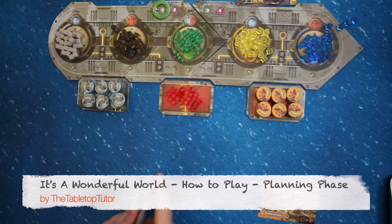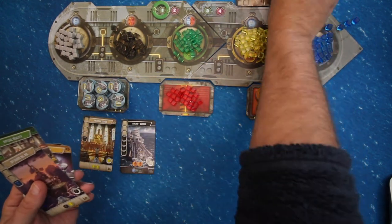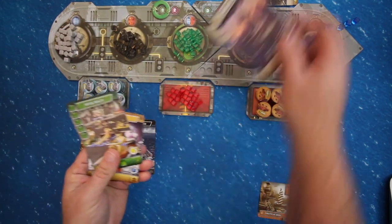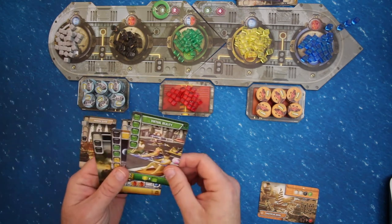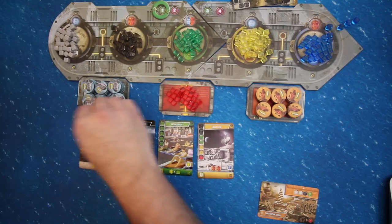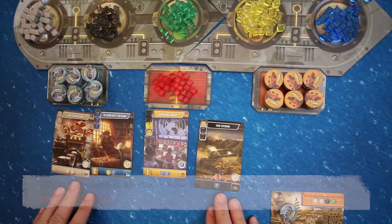Next is the planning phase. You look at the 7 cards in your draft area. For each card, you decide whether you are going to construct the card by placing it face up in your construction area, or if you are going to discard the card to collect the recycling bonus indicated in the lower right side. Once everyone has committed their cards, move into the production phase.